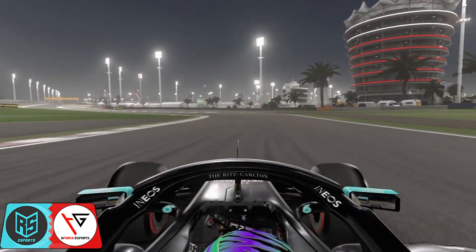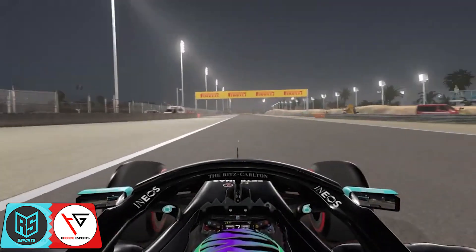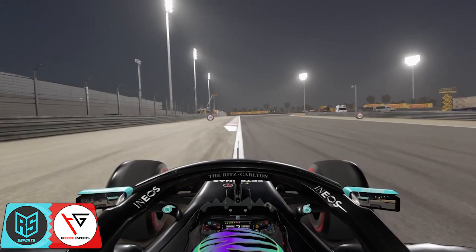On exit we're going to short shift all the way up to fourth gear, hit that curb on the inside, ride the curb at turn three trying to minimize track distance, activate DRS, all the way up into eighth gear. On entry at turn four we're going to brake just after the 100 metre board.